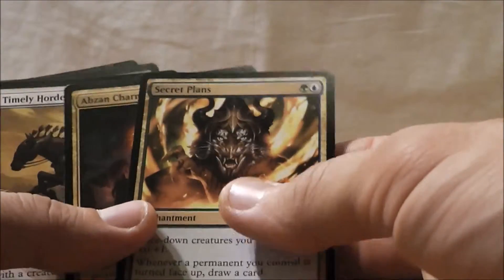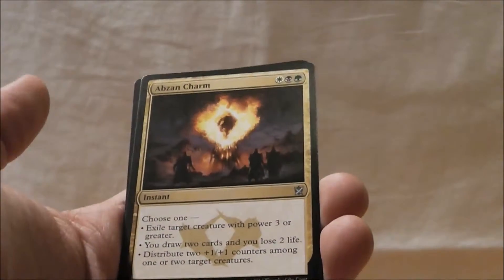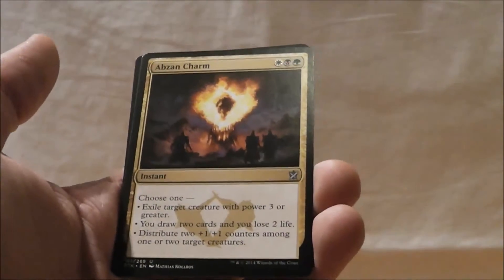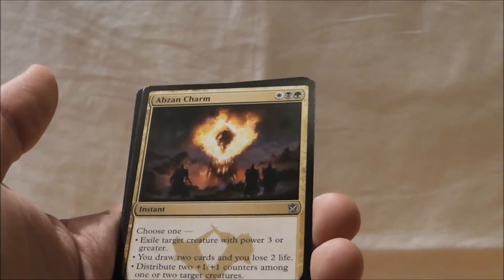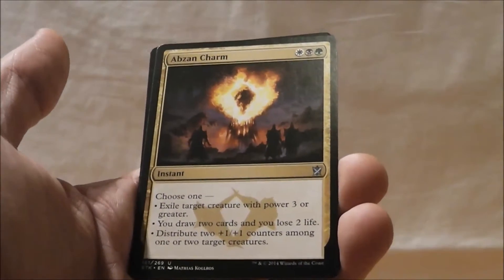Not bad, but compared to what else is in this pack, I don't want to first pick it. I like Abzan Charm and Savage Punch for sure — those are the best ones here. Between the two, I'm going to take Abzan Charm. It's just too good to pass up. Abzan is such a powerful clan that passing up one of its most powerful tricks doesn't seem right, especially on the first pick. You could get pushed out of one of these colors, and taking a clan card right off the bat isn't the best, but there's so much mana fixing that it's not necessarily going to be a problem.